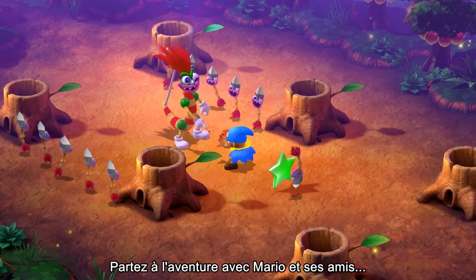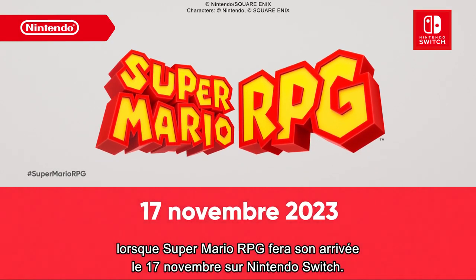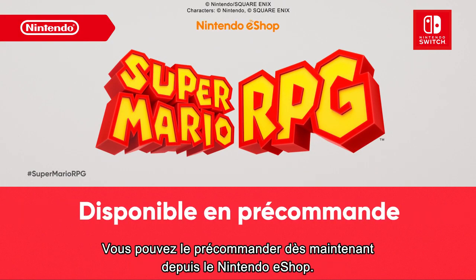Set off for adventure with Mario & Friends when Super Mario RPG launches on Nintendo Switch November 17th. Pre-orders are available now on Nintendo eShop.